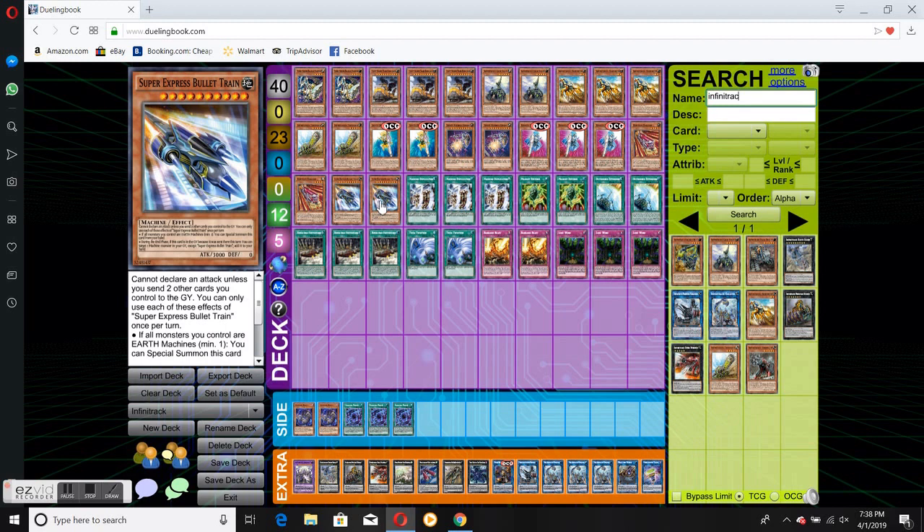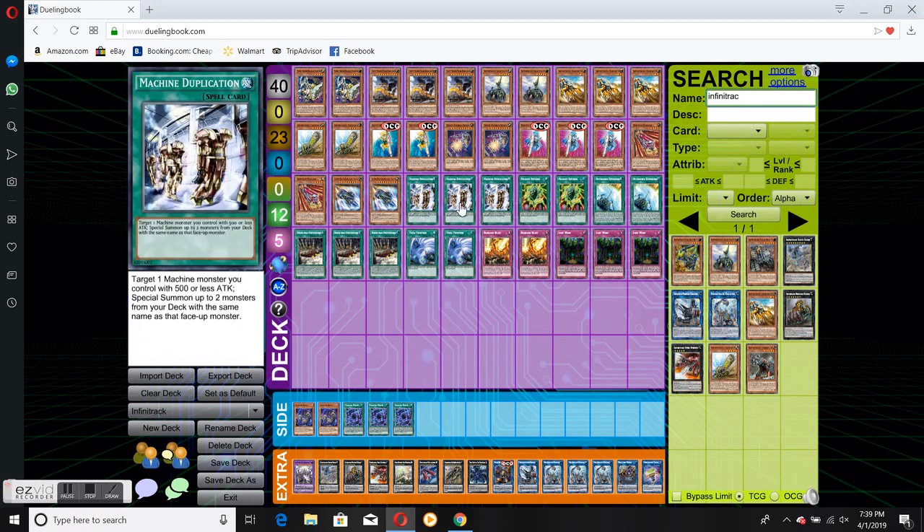Two Bullet Trains. You're never going to use it for its attack effect. The reason we use it is it's actually like a free special summon — almost the same as the Heavy Train — because all you have to do is have all your monsters be Earth Machine monsters and you can special summon. It also does a Warrior Returning Alive effect.